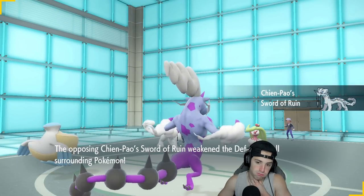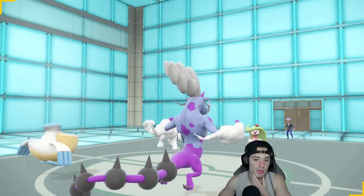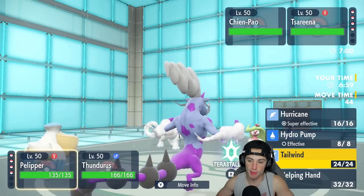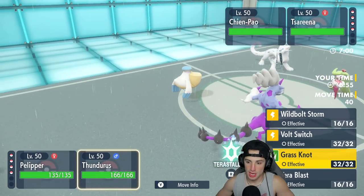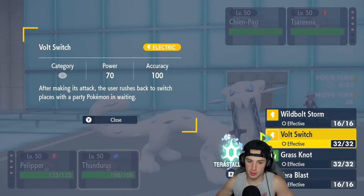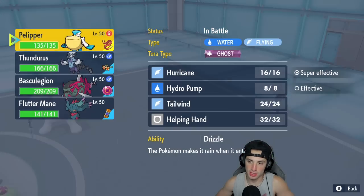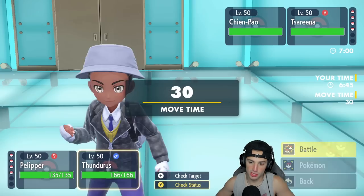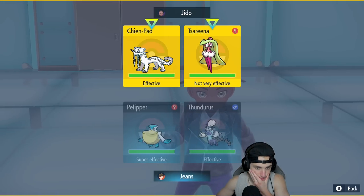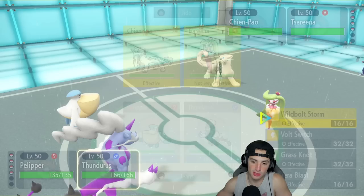I was going to Terastallize and hit hard with Tera Blast, but Ice Spinner could hurt me badly. I'll set up Tailwind this turn then Bolt Switch out. I really want to use Tera Blast here, but I think I'll just choice into a Wild Bolt Storm and do some damage on the Shenpal. It might just take me out — do I want to hard swap to Basculation here?